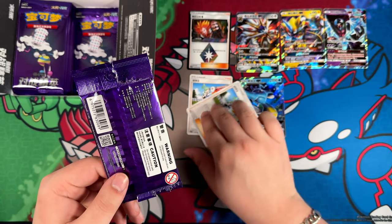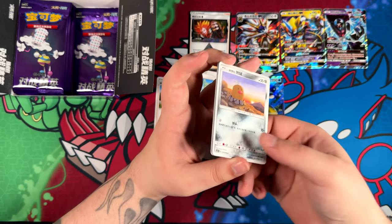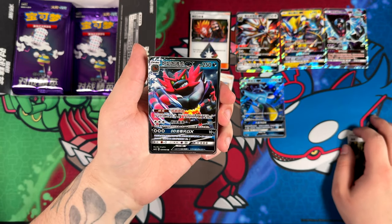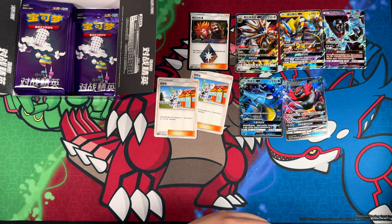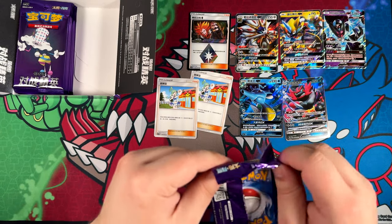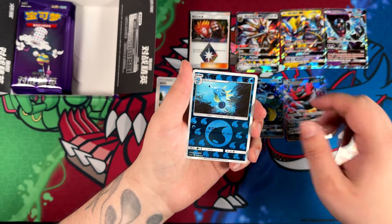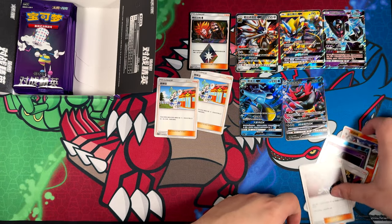I've just realized I've put aside another Lysia. We need all the Lysias on our table to summon her, so that we can pull her in this opening — that'd be something. Just another double rare. We still have plenty of packs left in this booster box. Still so many booster packs left. Maybe it's hiding in here — just a Mimikyu. Really cool looking Mimikyu, but just a Mimikyu nonetheless.